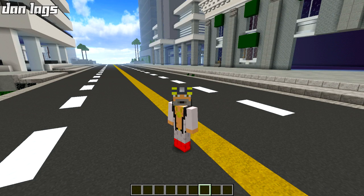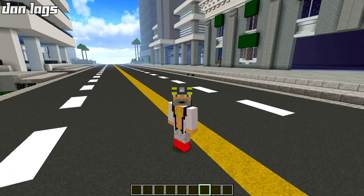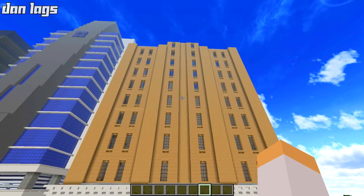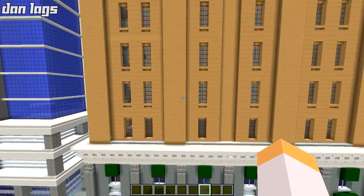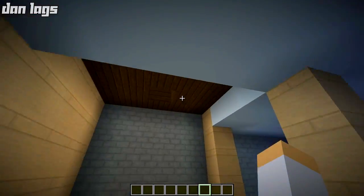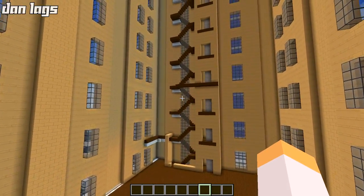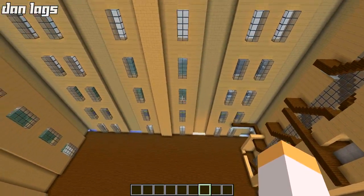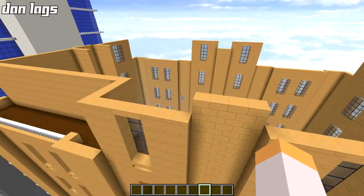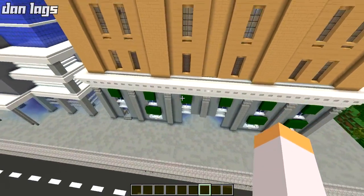Hey guys, what's going on? It is Dan Laggs and welcome back to episode 73 of Constructing Los Angeles Season 2. Ready to continue to work on the city today. I'm going to be working on the same building again that we've been spending the last few episodes on. I'm going to try to get some floors built today and finish that staircase I started last episode. We'll also add a little bit more detail to the exterior, do some experimenting, and then spend the rest of the episode working on the top trying to get that penthouse coming together.